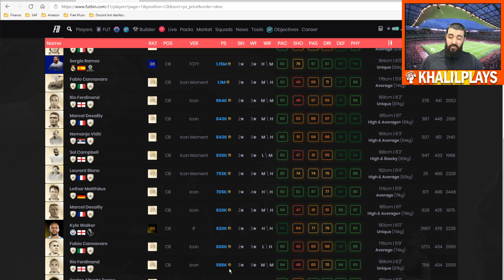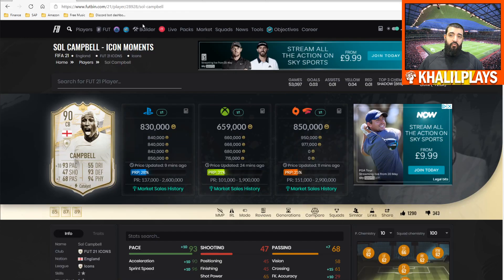When you look at this compared to the Prime Icon SBC cost, the card really doesn't have that much difference. The all-in cost of the SBC sits right below where this tradable icon card is, and that leads me into my final recommendation.